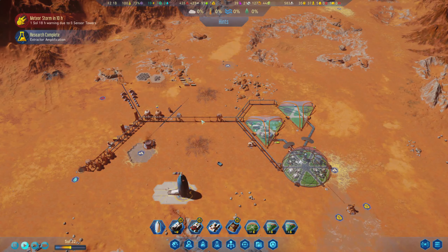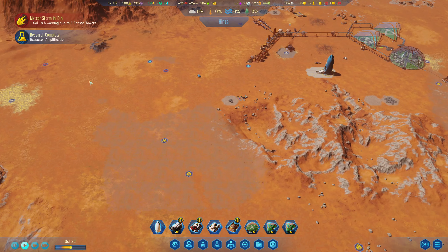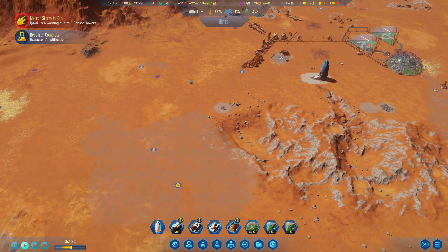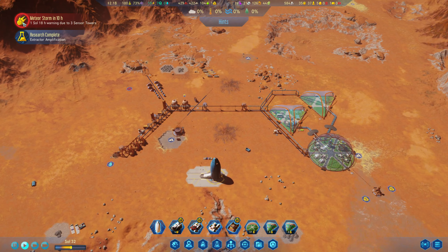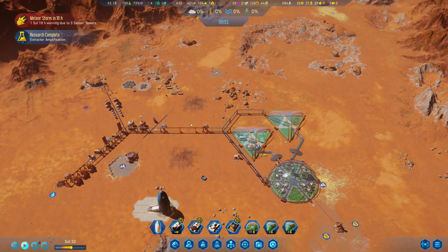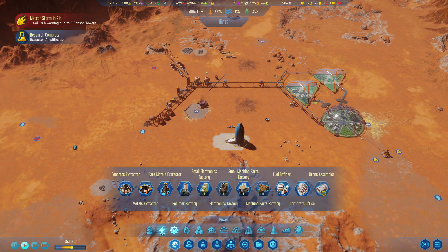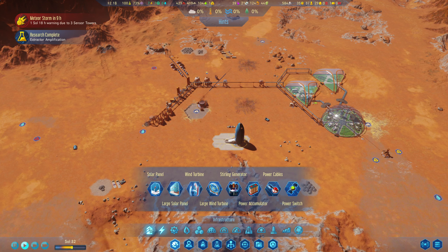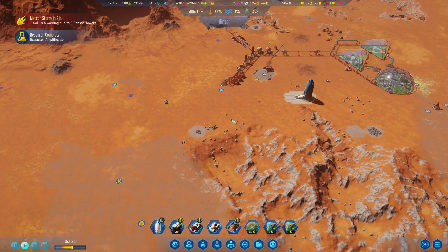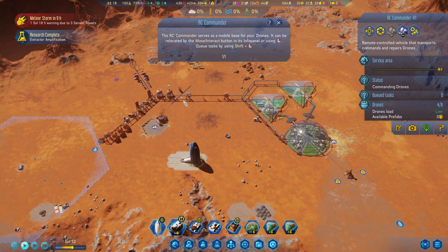Hey, what's up everybody, ImperialAce back again for another episode of Surviving Mars. When we last left off, we were finally starting to look at expanding out a bit. We've cleared a nice property to build our domes out. We also have a meteor shower incoming - it won't be here for another 10 hours, so hopefully it comes down somewhere else, not on top of our heads. We did get that advanced warning, but unfortunately we don't have the technology to shoot down any of the incoming meteors. One of our little drones almost got taken out by a meteor earlier, but he did survive.